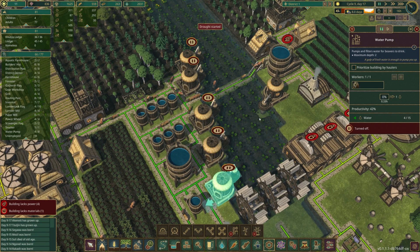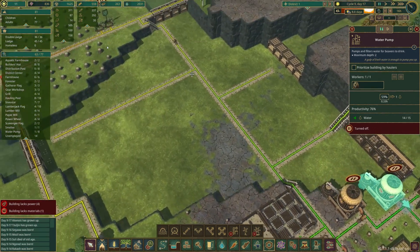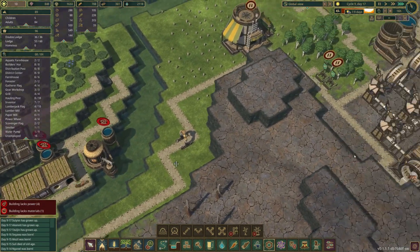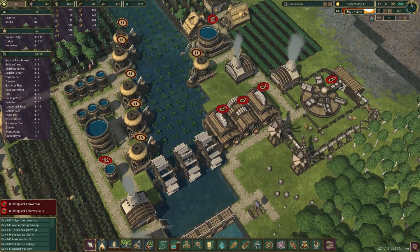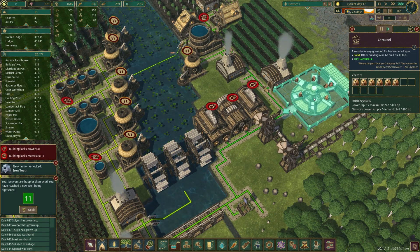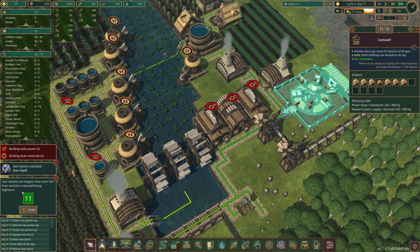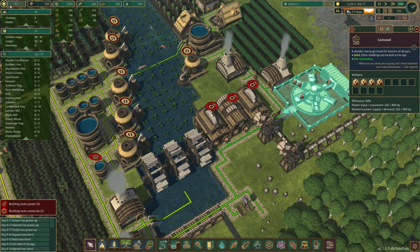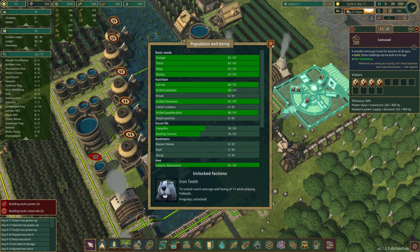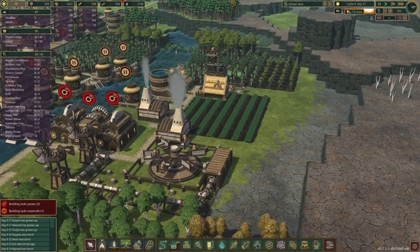I didn't think this properly and I didn't build my water stock like I wanted to, but they can pump away — they don't need the water. Let's see if this does it — oh, there it goes! Iron Teeth has officially been unlocked — new faction: Iron Teeth! Happy high score: 11! That's what pushed it over the edge. Iron Teeth have been unlocked — that took a lot. But look at them over there having fun — let me get them in view. Look at them, they're just spinning around on the carousel having fun!